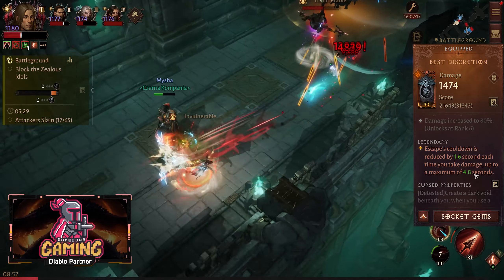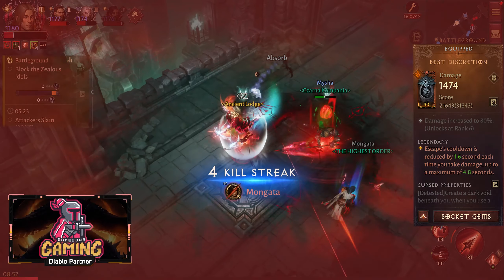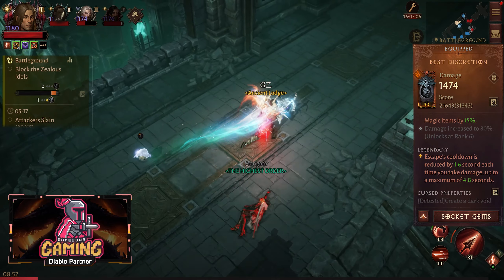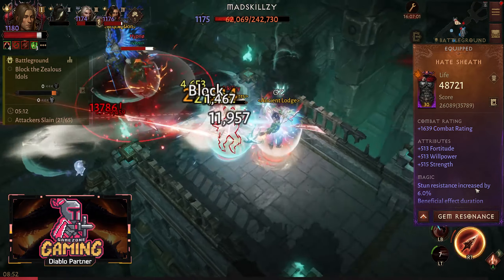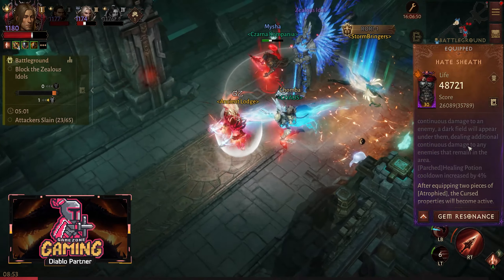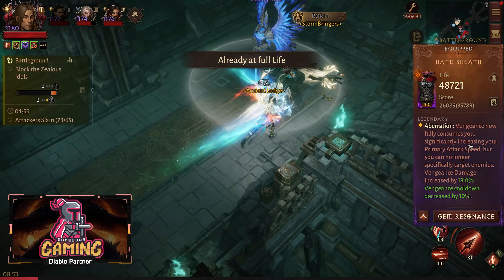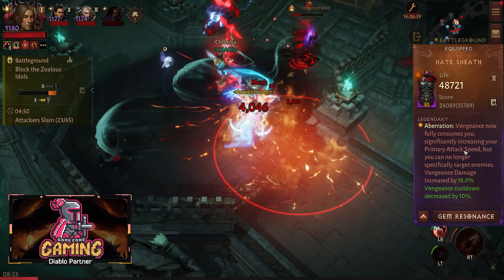Since you're losing the knockback shot by not having False Manifesto, you still need the attack speed. This is why I'm going with the Hit Speed essence, which gives you 40% increased attack speed every time you activate the Vengeance skill. The damage for Vengeance is also increased. This is how we compensate for attack speed without having the knockback shot from False Manifesto.